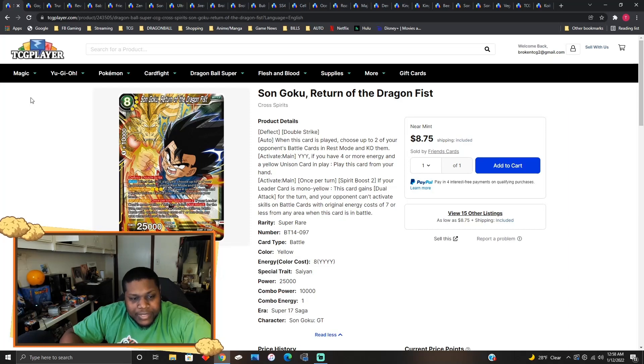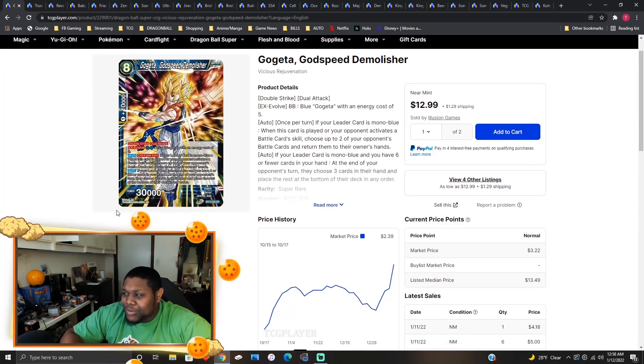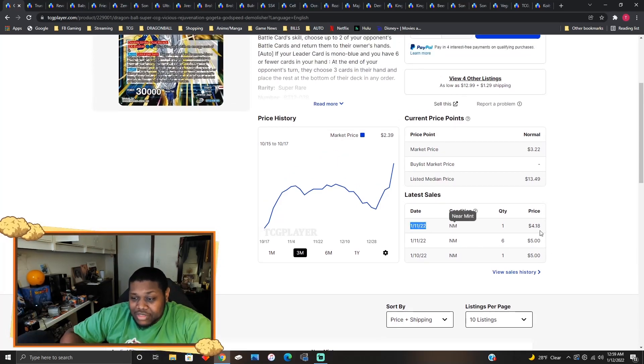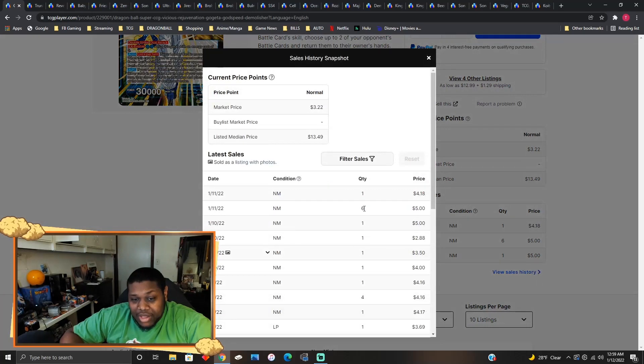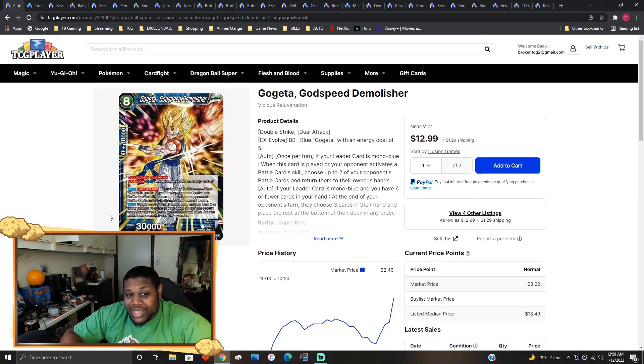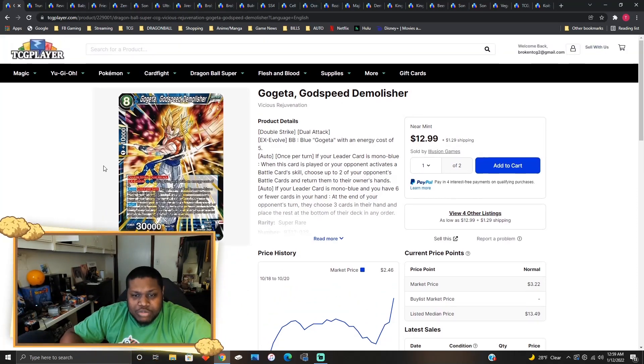Gogeta Godspeed Demolisher — please tell me down below why this card has gone up in price. Earlier, on January 11th, the last one sold for four bucks. There was a guy that bought six of these for five dollars each — you can see the buyout right there. Now they're $13 lowest, and after the $14 ones they become $15, so this is technically a $14 card right now. It's like a weird version of the old Gogeta.